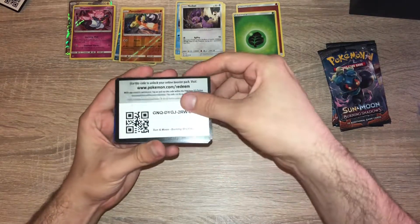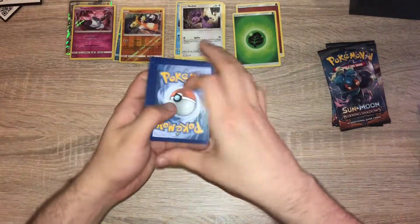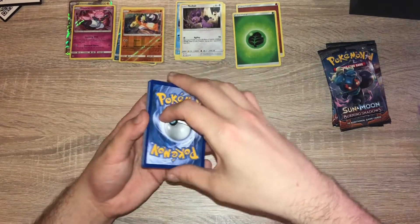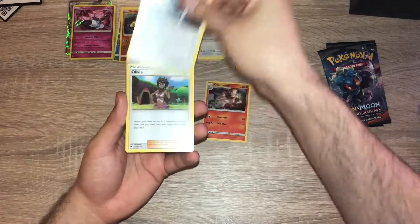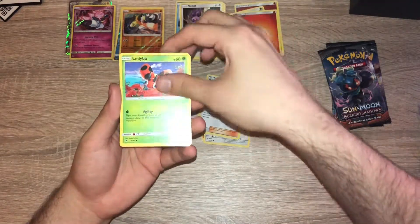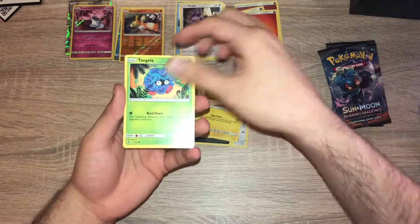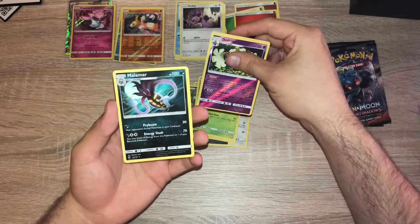Pack three: fire energy — and hey, there's a Charmeleon! Could be a sign — do we get the Charizard? Also pulled Buffalant, Olivia, Ladyba, Inkay, Crabrawler, Tapu Bulu, a Tangela reverse holo, Dusknoir — that's a rare — and a Malamar non-holo.